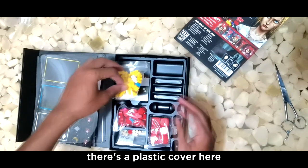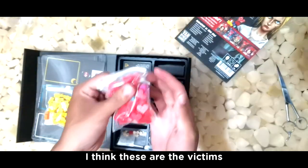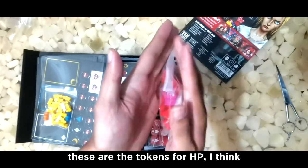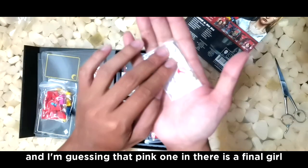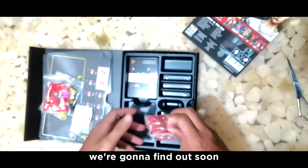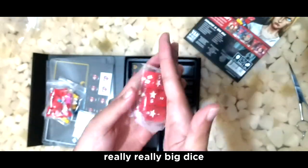There's a plastic cover here, and these are the meeples inside — I think these are the victims. These are the tokens for HP, I think. And I'm guessing that pink one in there is the Final Girl. I have no idea what these other ones are — we're going to find out soon. Big dice. Really, really big dice.